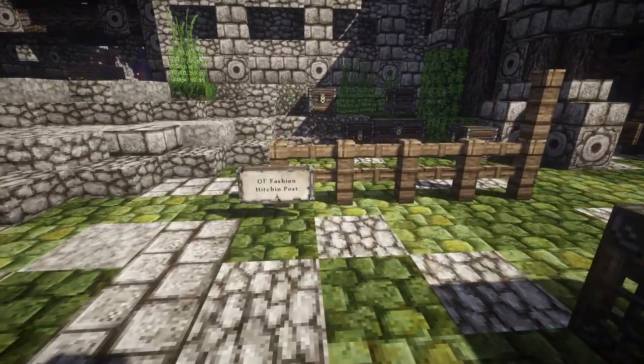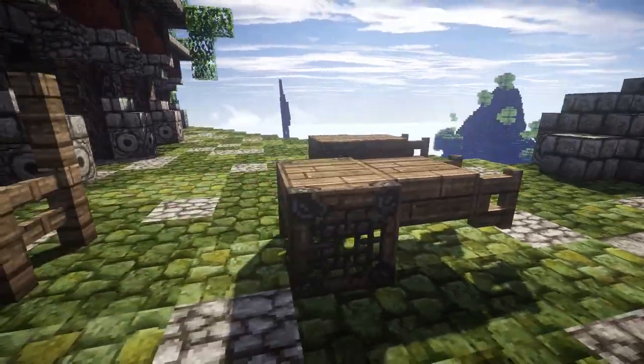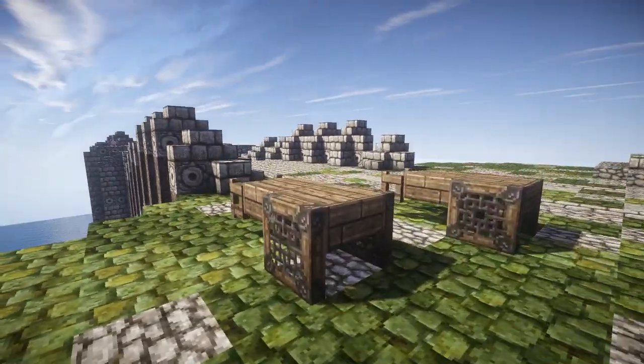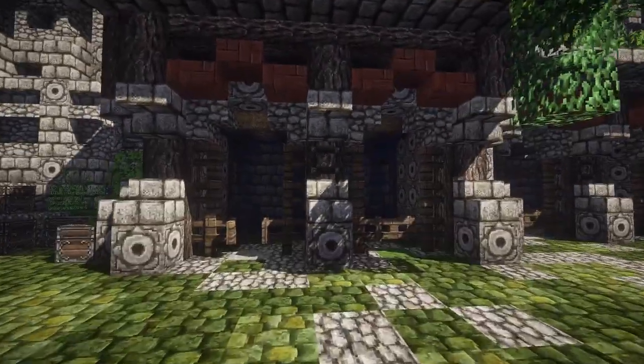No way — an old-fashioned hitching post for horses, ponies! But damn, look at those little carts. So freaking simple but so freaking brilliant. The texture pack I'm using is called Conquest, by the way, and it looks absolutely mind-blowing.